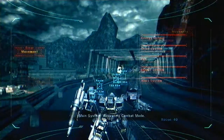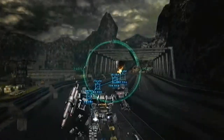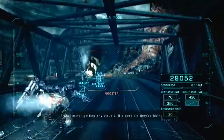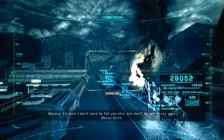Main system, activating combat mode. Destroy all enemies up ahead. I'm not getting any visuals. It's possible they're hiding. I'm sure I don't have to tell you this, but don't forget to use your recon units. Good luck.